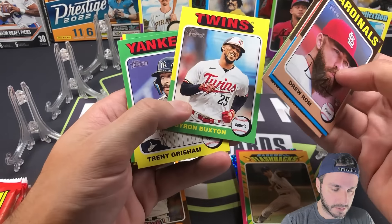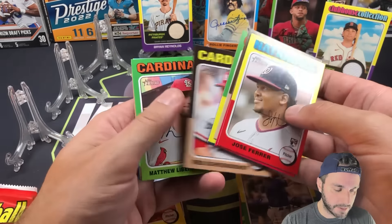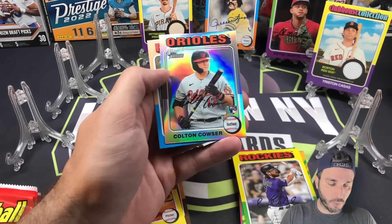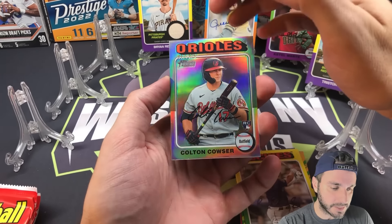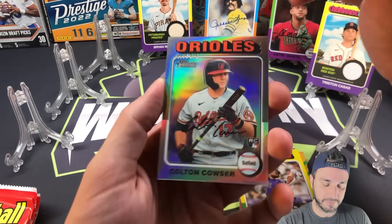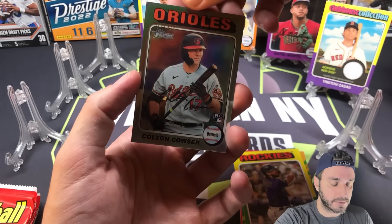Next hobby pack — we got a numbered card in here, you can see that shine. Some kind of chrome, maybe hobby can bounce back here. Beautiful! Colton Cowser has been ripping it up this season, had a big game last game. This is a refractor, silver I believe, numbered out of 375 — Colton Cowser rookie refractor. Very nice pull from hobby.